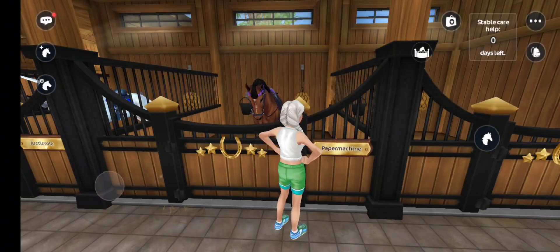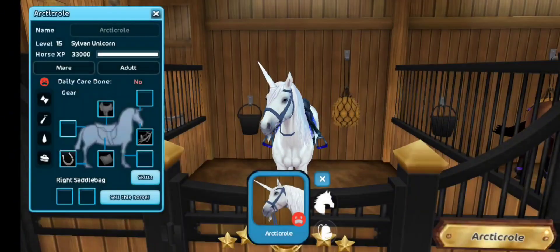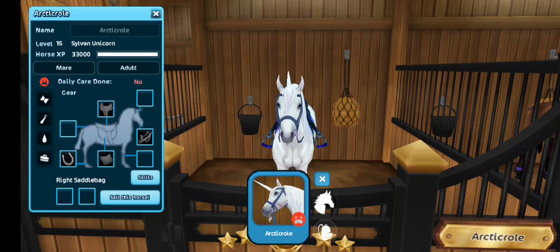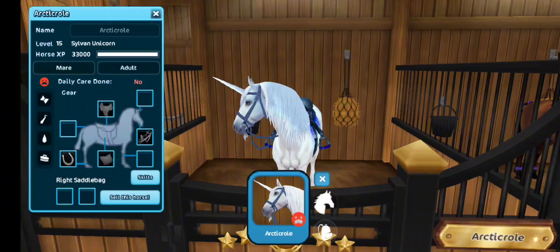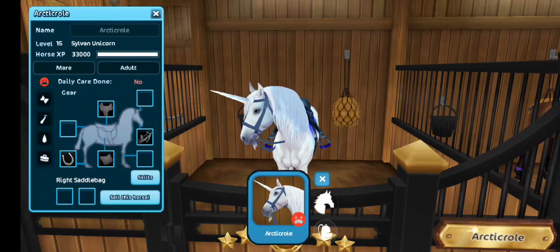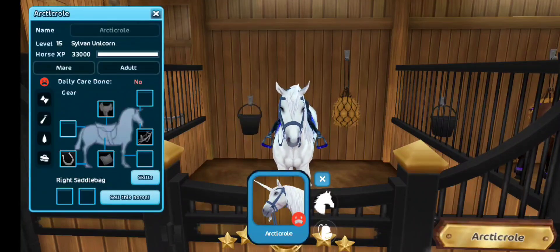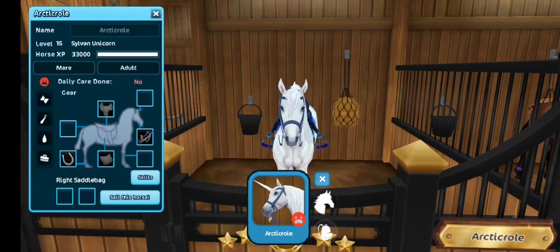That's our next maxed horse. Next we have Arctic Roll, which is my unicorn — it's the Passafena model. It's a unicorn. They have two other ones in Valdale but I can't afford either one of them, so I'm probably not gonna buy them. They're cute though, but I'm good with this one.